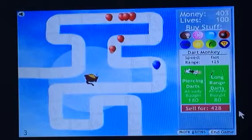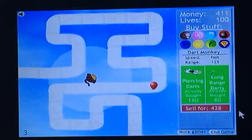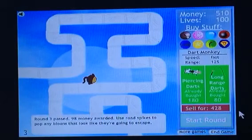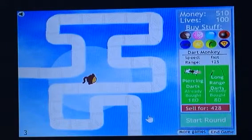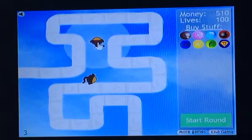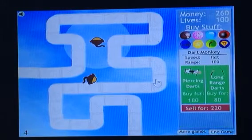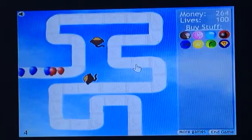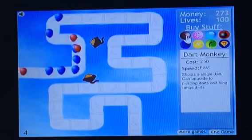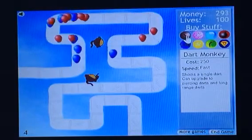Blue Bloons are actually stronger than Red Bloons, as they move faster. And when you pop them, they'll spawn a Red Bloon. Use Road Spikes to pop bloons that look like they're going to escape. We don't really need to do that. So I guess we'll just put down some more Dart Monkeys for now. Also, you guys might know in the first game I said you could pass the entire game just using Dart Monkeys — I promise that is no longer possible in the second game.